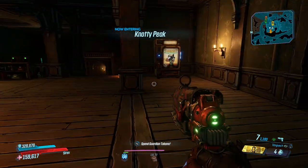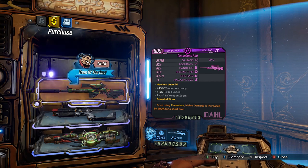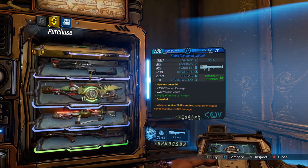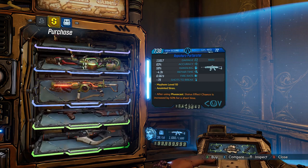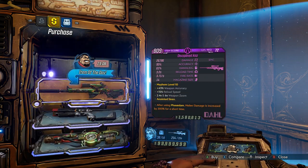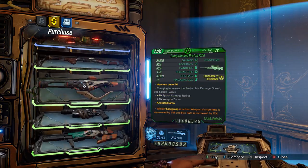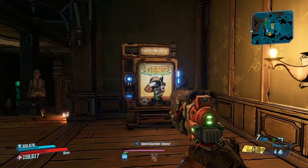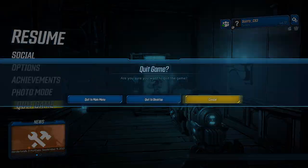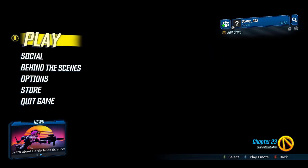So once you're in Mayhem 10, you come back over, and as you can see, all the weapons are now Mayhem level 10 weapons. They do way more damage than their Mayhem level 1 or no-Mayhem counterparts, and you can take these weapons back to the original Mayhem. Let's head out one more time just to prove you can get legendaries cycling this way.